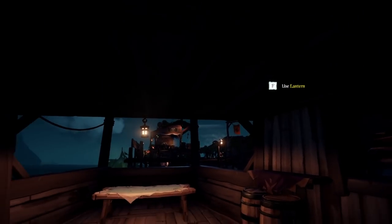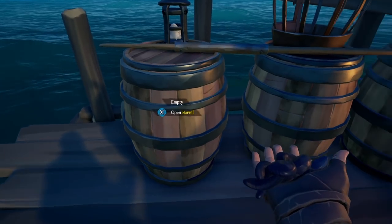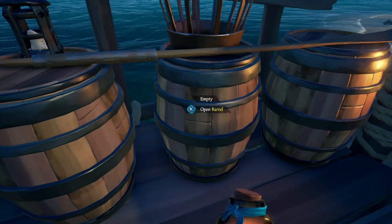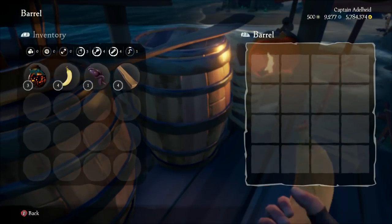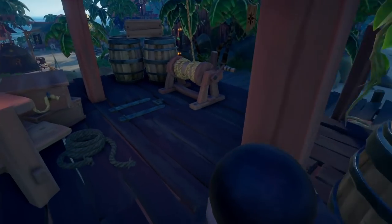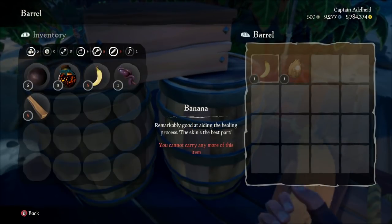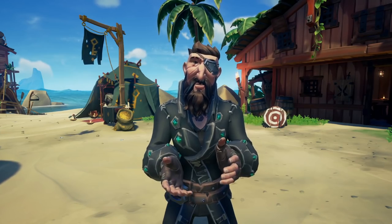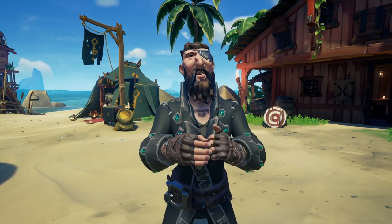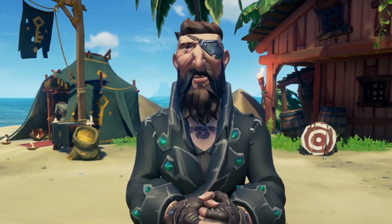Another key to being successful when solo slooping is having a well-stocked ship. Collect all of the supplies that you can before setting sail. While you want to stock up on plenty of the basics such as wood, fruit, and cannonballs, I highly recommend you focus on finding cursed cannonballs — specifically things like piece balls, ballast balls, anchor balls, and rigging balls — as well as chain shots, blunder bombs, fire bombs, and good food, which I'm going to cover in a little bit. Honestly, stock up on everything and as much of it as possible.